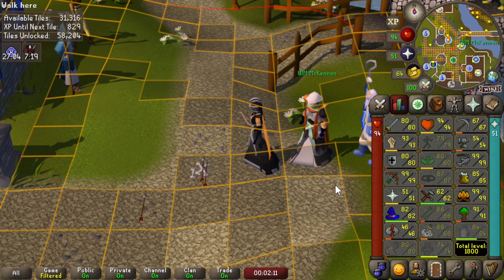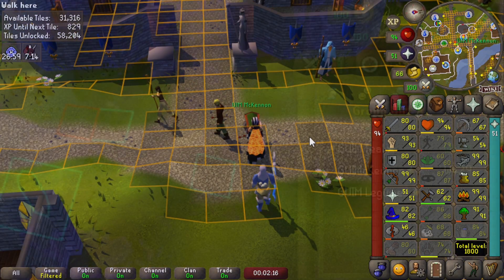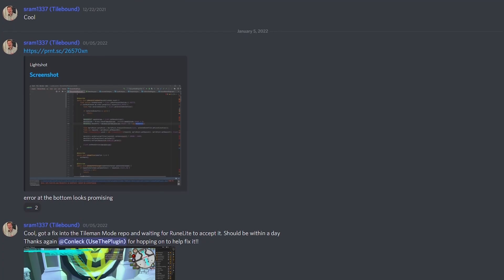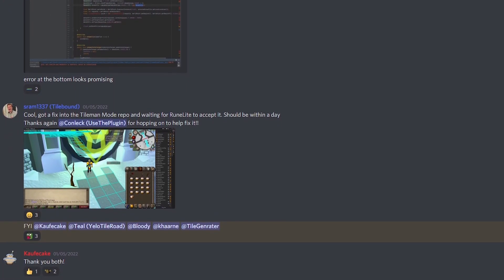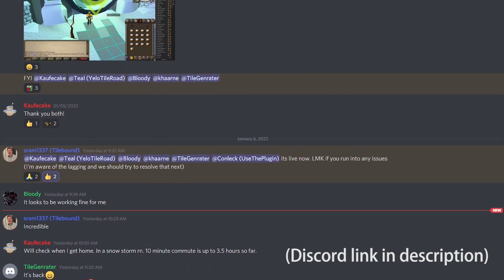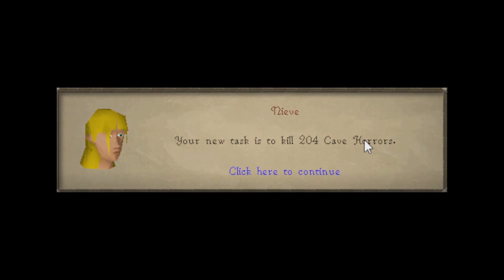Thank you all for watching this series - for those of you who prefer ultimate iron man content, know that my time playing without a bank is only just beginning. In case anyone was wondering where the tile man plugin went - it did disappear for a bit but it's back up on the RuneLite plugin hub and the boys in the Discord are working to fix the lag issues. So if you're interested in playing a tile man, you probably won't have to deal with the lag issues I had. New slayer guy episode soon, hopefully.